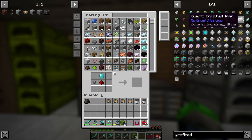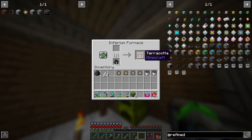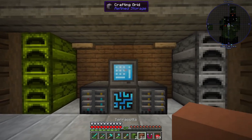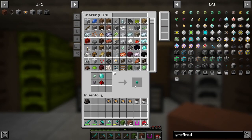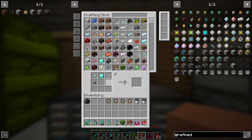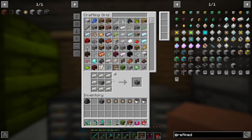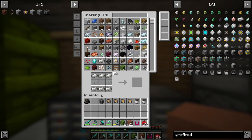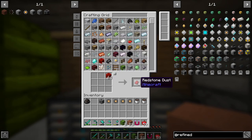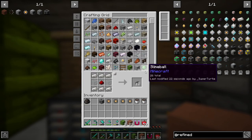So many crafting steps! Let's go ahead and put that in. We also need to get some more cables and redstone. We need to set up some compacting drawers so that's automatic - we'll do that later. We're going to grab a few of these cables - that should be enough.